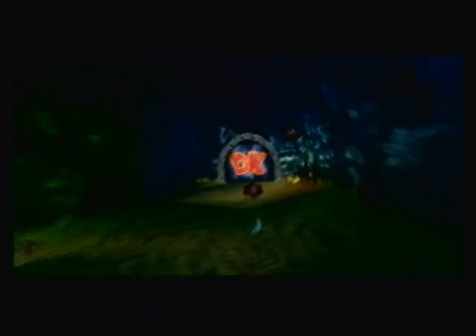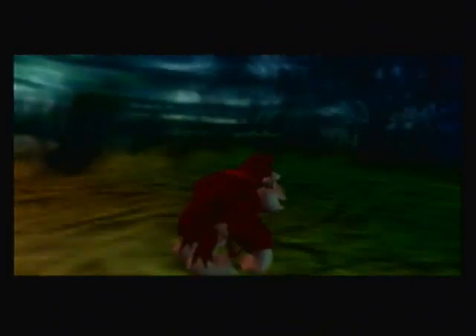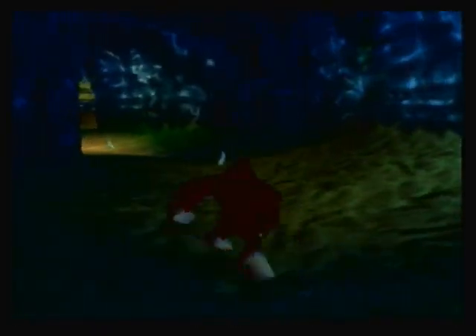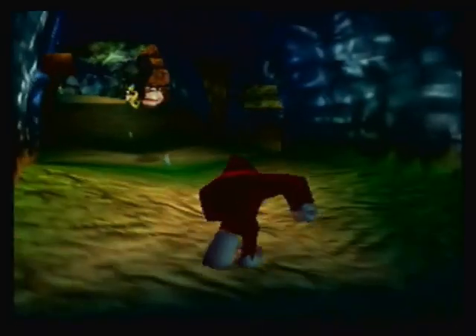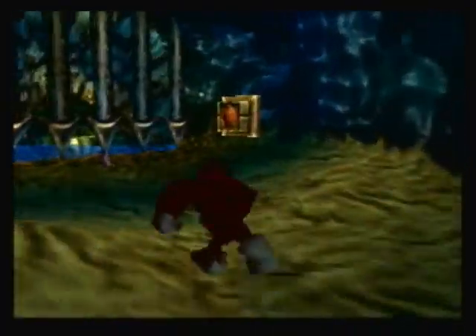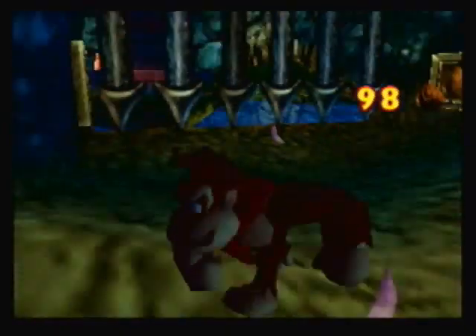Those are the most annoying — they're pretty easy to get but at the same time they're annoying. Yeah, there's red, purple, and green, though you only see the green and the purple. This is the new level — it is Gloomy Galleon. You can tell it's a very dim level at this part, which makes it kind of annoying and easy to get lost.